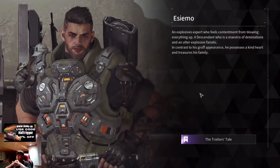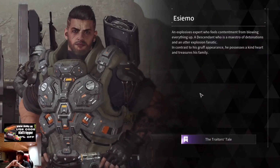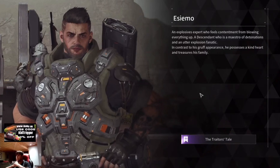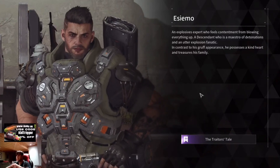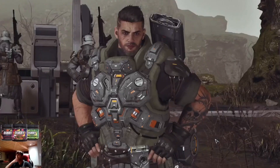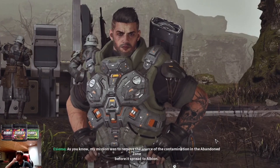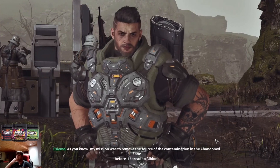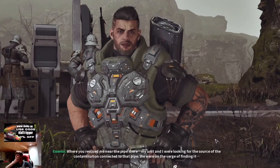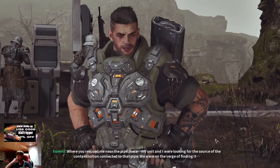SML — explosive expert who feels condemned for blowing everything up. It did say he has the opposite personality from Enzo: the descendant, a maestro of destruction and utterly explosive fanatic. In contrast to his experience, he possesses a kind heart and treasures his family. My mission was to remove the source of the contamination in the abandoned area before it spread to Albion. Where you rescued me, near the pipe, my unit and I were looking for the source of the contamination connected to that pipe. We were on the verge of finding it.